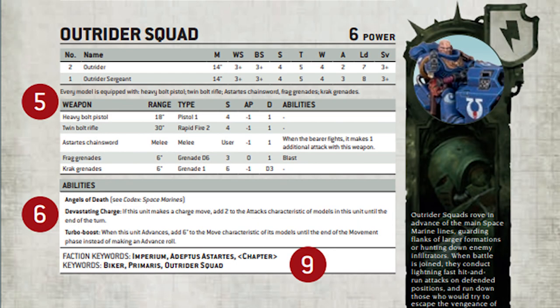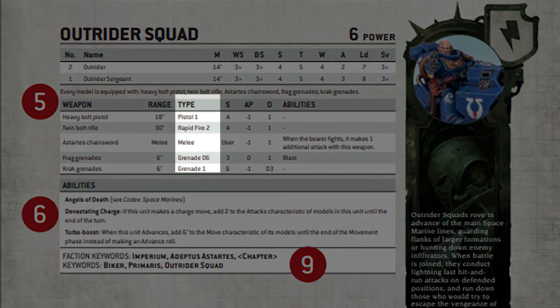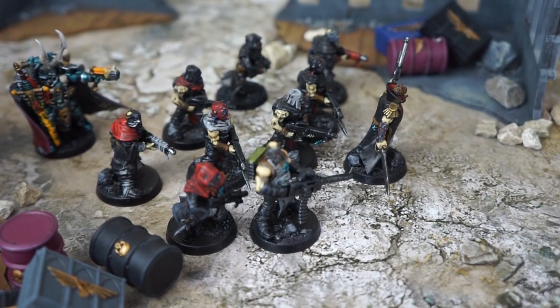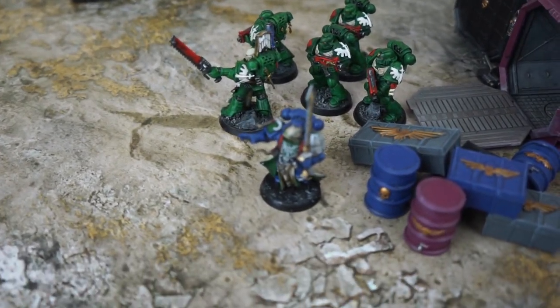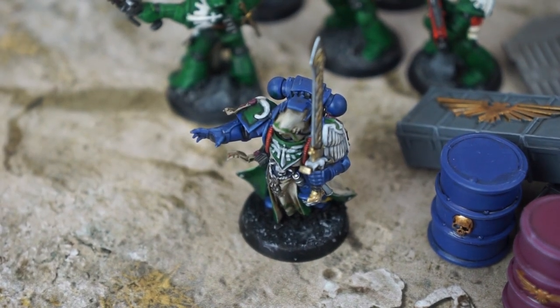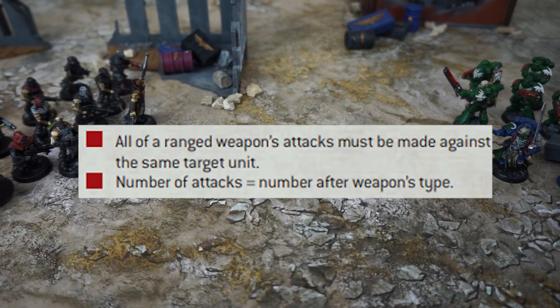Notice the number after the weapon type — this shows how many shots that weapon gets: 1 for the pistols and 2 for the twin bolt rifles. Some units also have grenades listed, but only one model can use a grenade when it shoots. In order to shoot, a unit must be in range and able to draw line of sight to at least one part of one model in the enemy unit. The target cannot be within engagement range of one of our units, or they'll be considered locked in combat. You can also split fire and fire different weapons at different targets, though all shots from a single weapon must go into the same target.